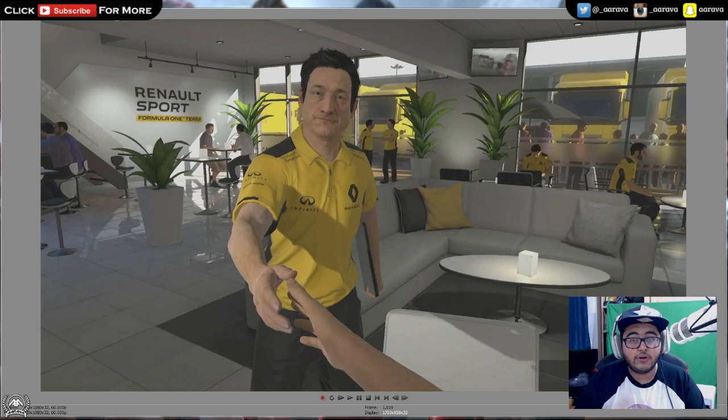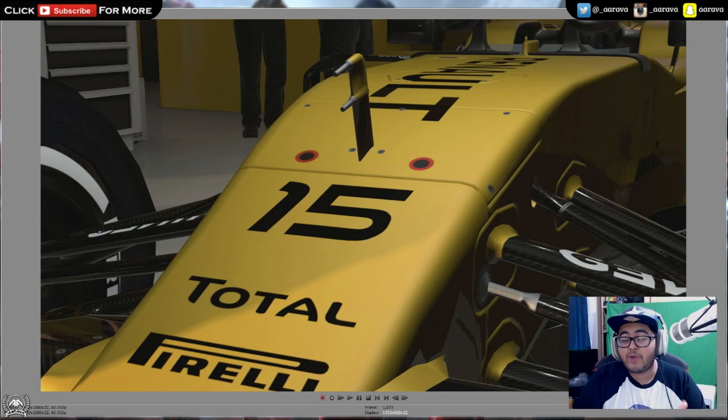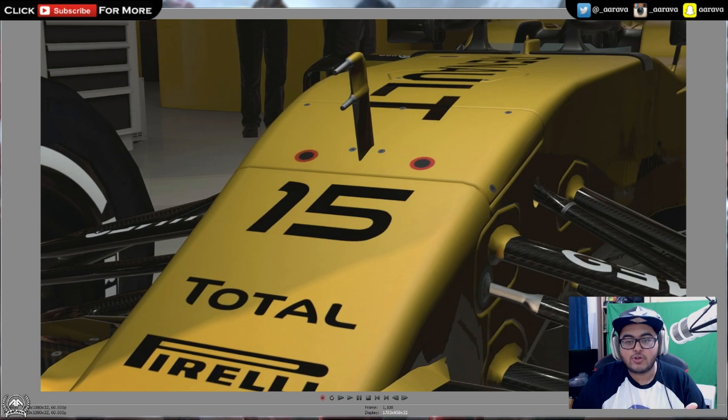Let's say you spend some R&D tokens on upgrades — he'll be the one to come over and say we're going to do this upgrade in two weeks' time, in two races' time, or we're working on it. He'll also tell you about your performance against other teams. So let's say you're driving for Renault and you're kind of slacking against Sauber — he'll say Sauber have made some good upgrades and we're lagging a bit behind, it might be worth looking into some R&D soon. That's basically what his job is going to do. And then we get some nice shots of the actual Renault car.